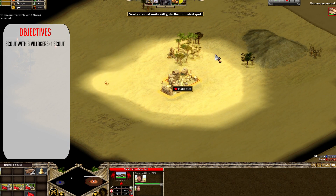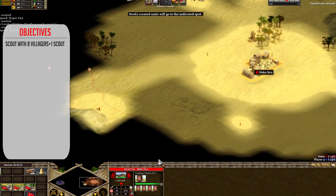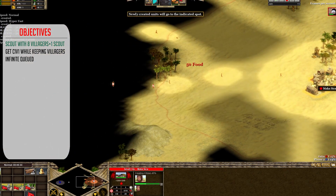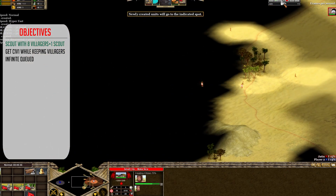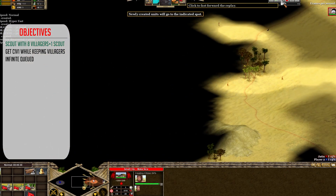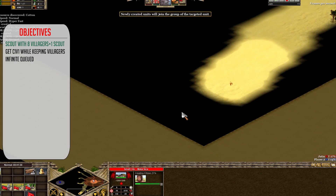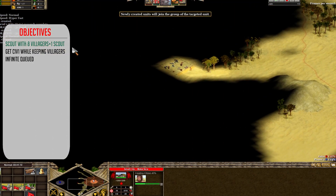First thing with Lakota is to take all your existing villagers and put them to scouting. You will also use the next 5 villagers that you produce for scouting. Get Civic 1 as soon as you have an abundance of food ruins, while maintaining at least 2 villagers in the queue. The key is that you always have villagers queued up and also keep scouting.